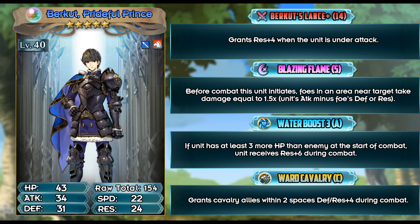24 resistance is on the lower side but it isn't terrible. However, if he gets attacked by any mage, rest in peace — he can live from red mages but they do take a good chunk of HP off of him. HP is at a good spot. His 34 attack is what makes him kind of valuable — 34 is the highest attack out of all the blue cavalries at the moment.